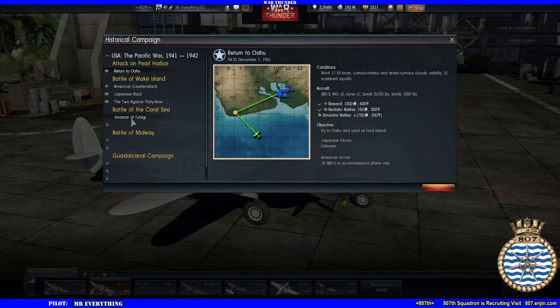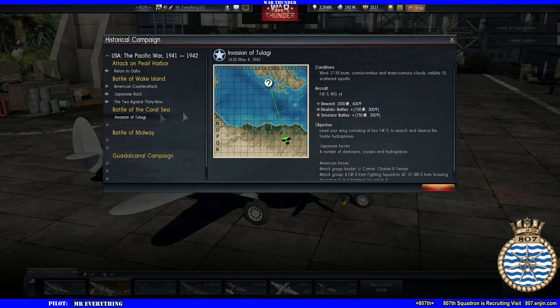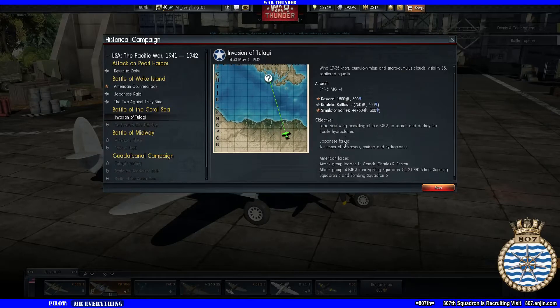Alright guys, welcome back to the Pacific Campaign in War Thunder. Right now I'm on the invasion of Tulagi, Battle of the Coral Sea. I'm still in my F4F. Lead your wing consisting of four to search and destroy hostile hydroplanes — a number of destroyers, cruisers, and hydroplanes. American forces. Lieutenant Commander Charles Fenton, this attack group. 21 SBD scouting.